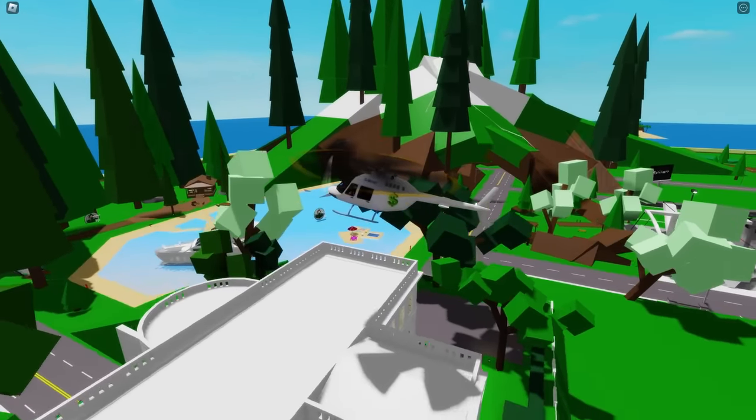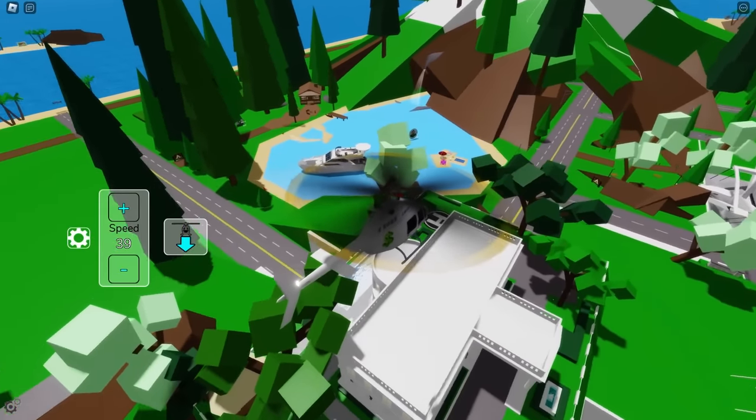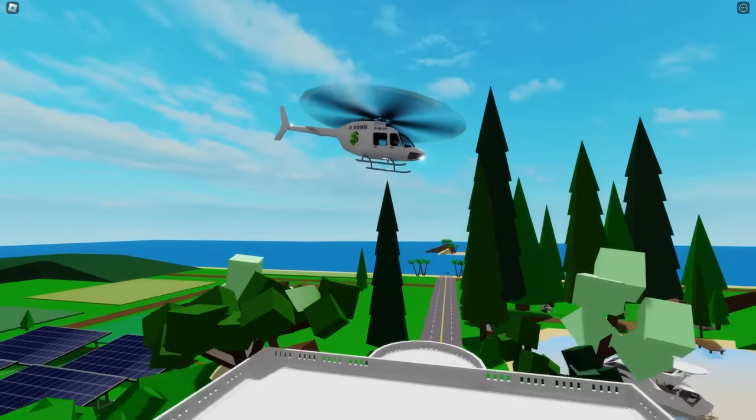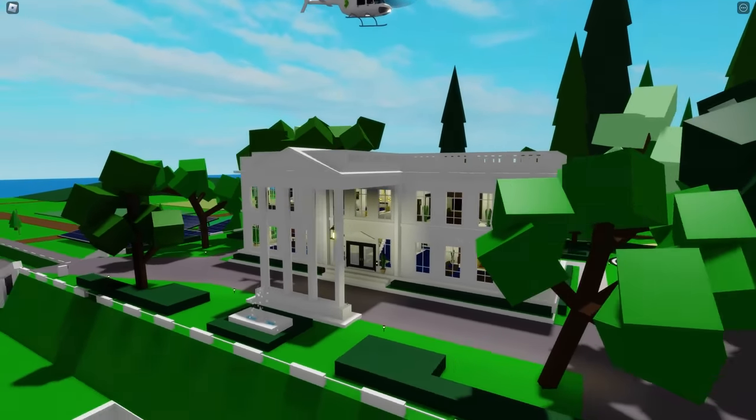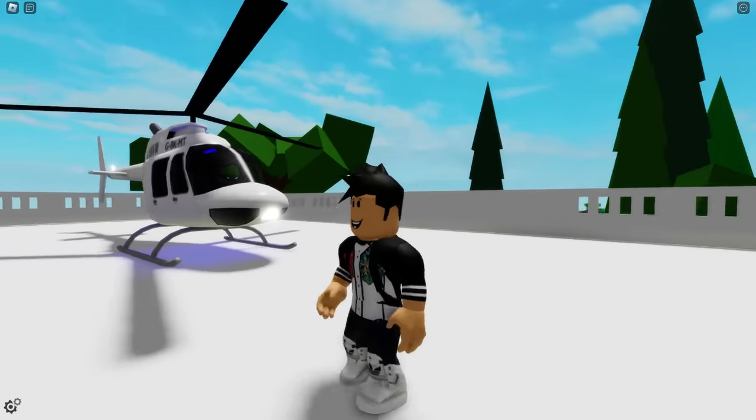I'm arriving at my house very elegantly, that's why I'm with my private helicopter, because I'm the president of Brookhaven. I also have this giant mansion all to myself. This mansion is really incredible. And the first secret in this house is a very simple but very cool secret: the roof of the mansion is collision-free.